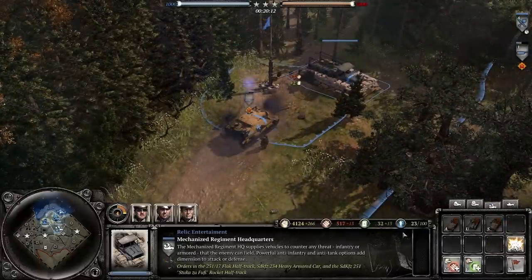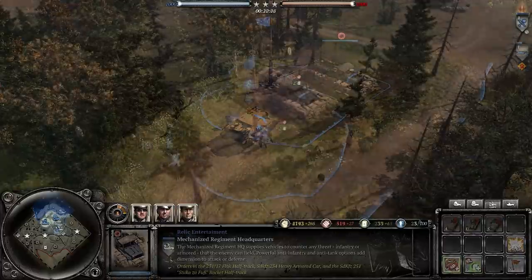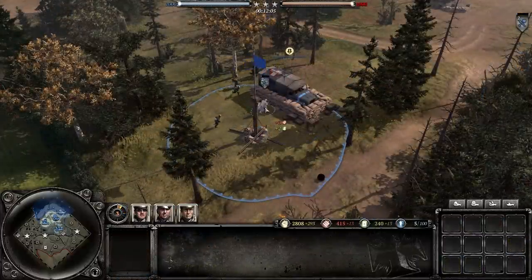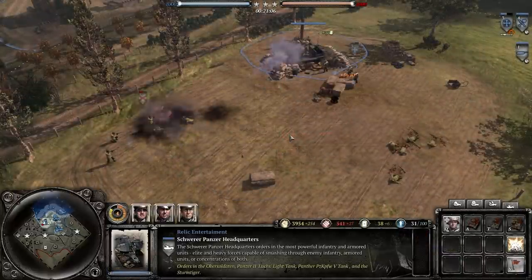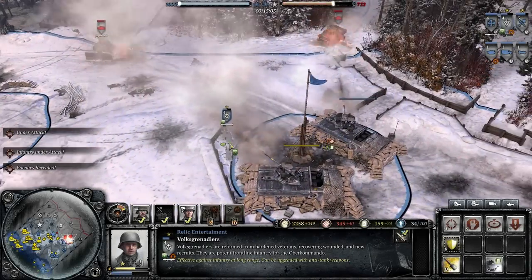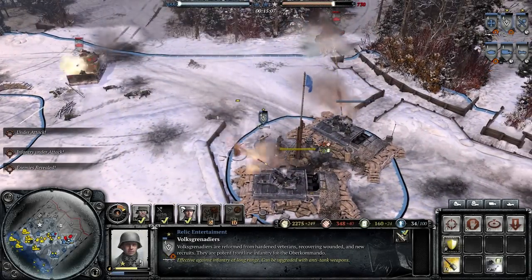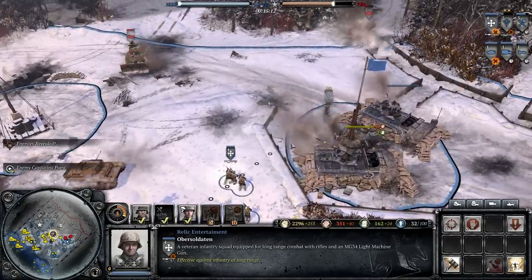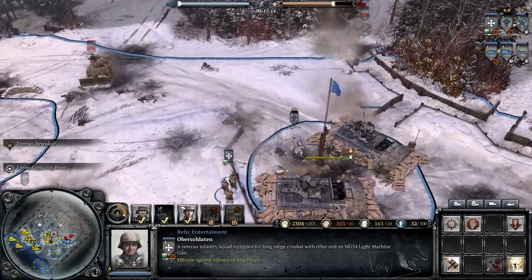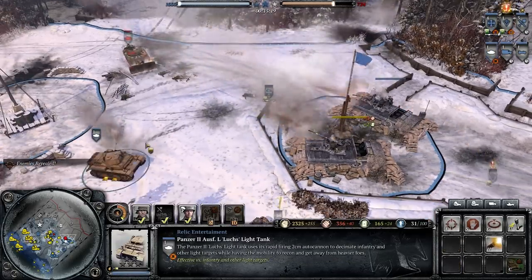Each of the three structures does something cool apart from building units. One allows you to transfer resources and repair vehicles. One can reinforce and heal infantry. And one is heavily armed with a 3.7cm Flak cannon. As a player, you can put these buildings into any territory you own, so experiment with strategies around placing your structures on the map. Where do you want to repair your tanks? What about retreating your troops? And where do you want some extra firepower? You can create some nice defensive zones, and in team games you can use your buildings to support your friends as well.